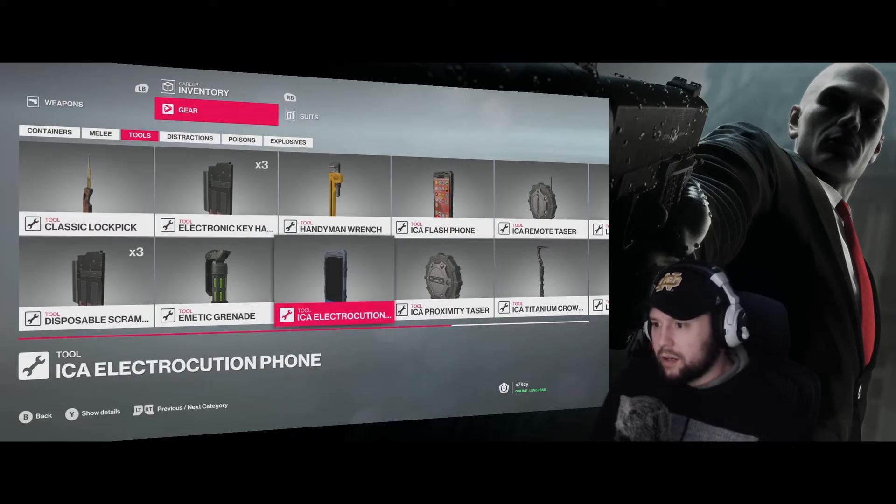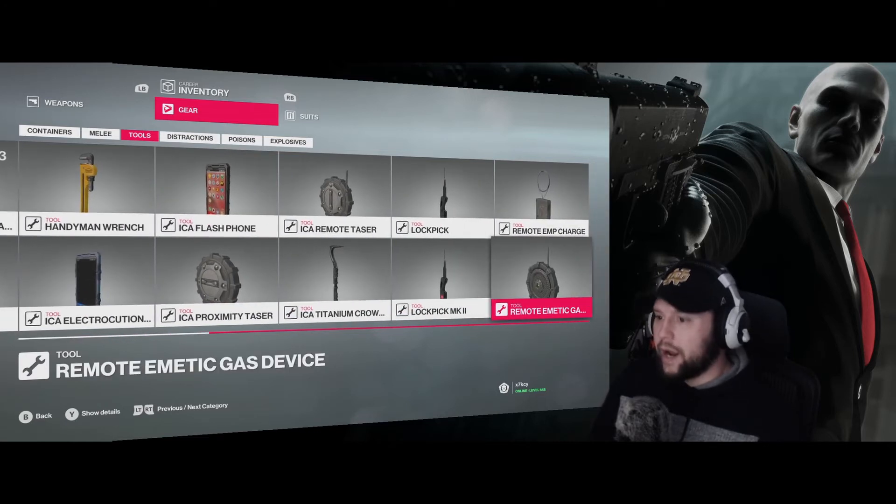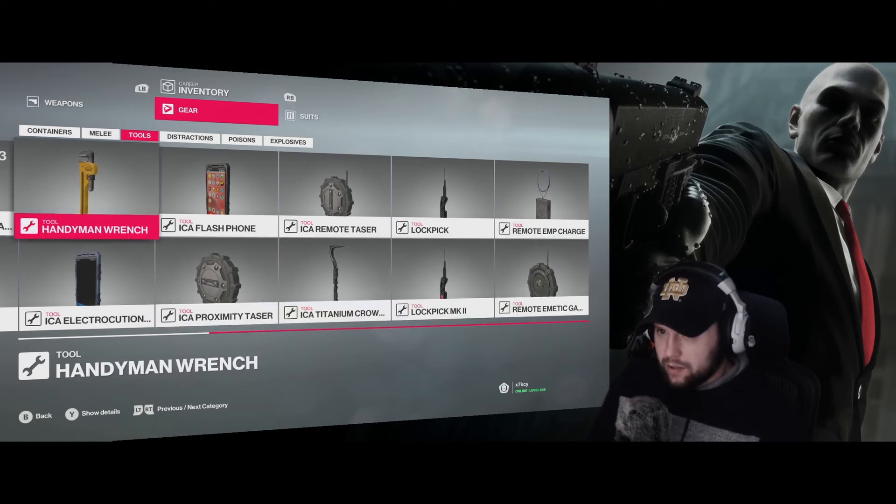The Electrocution Phone is not getting brought forward to Hitman 3 - that item's just a cheat code. A lot of elusive targets were a victim of the Electrocution Phone, that's for sure. Titanium Crowbar was nice but I have that in Hitman 3 now. Handyman Wrench was another contract unlock - I really enjoyed having that as a starting item and I'll try to get that relatively quickly in Hitman 3.